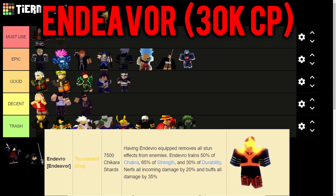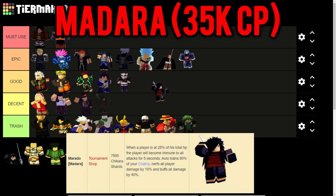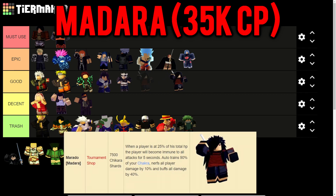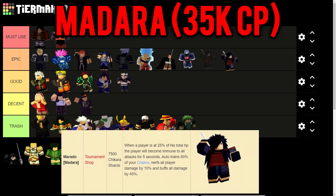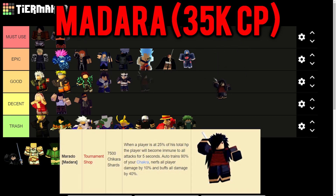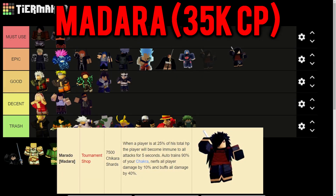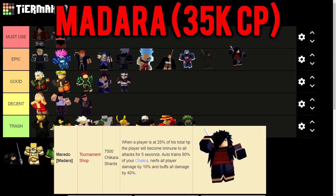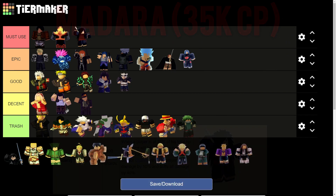Madara Uchiha costs 35k crown points and trains 90% chakra - that's it, but 90% chakra is a great offer. When at 25% health he becomes immune to attacks for 5 seconds, similar to Itachi but at 25% instead of 10% health - a really broken ability. He further nerfs all player damage by 10% and buffs all damage by 40%, making him a Must Use as well.